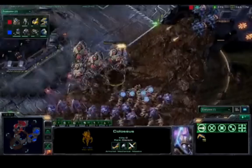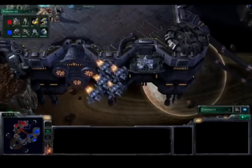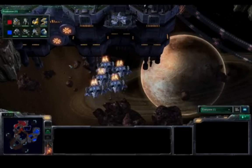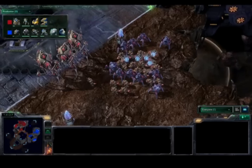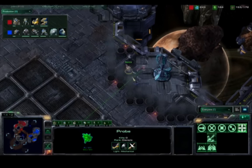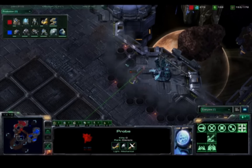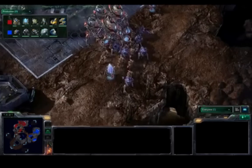He doesn't notice in time — the Colossus is on hold position — and he loses the Colossus for nothing. That is a big deal: getting a free Colossus while taking almost no damage on his Vikings. That is going to set Loner ahead a little bit, because neither player is taking a third expansion. You need that third base because eventually your two bases will run out, and whoever has the most economy is generally the winner.